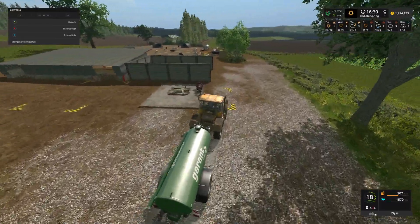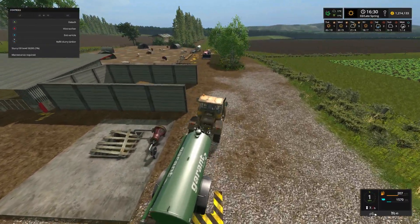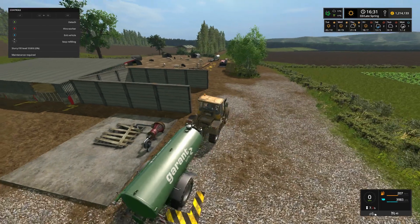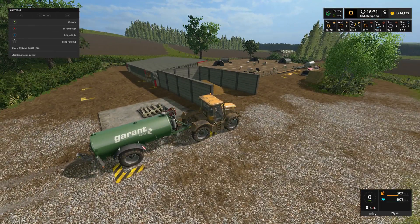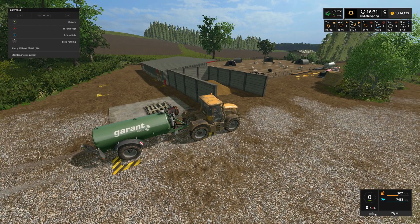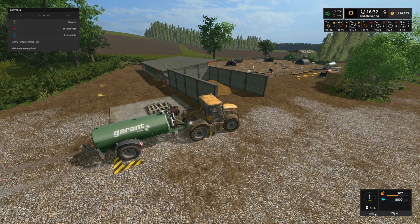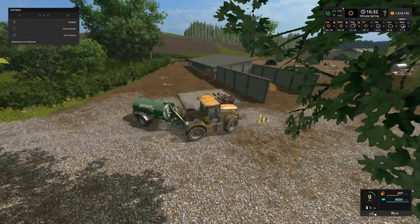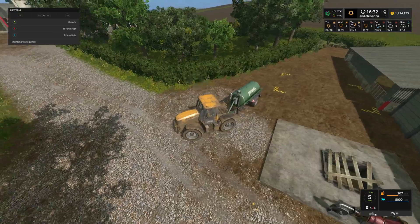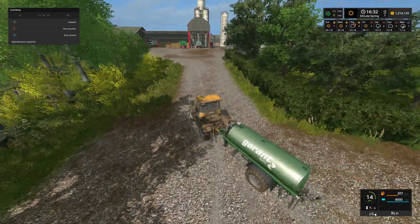All we need to do is come to the slurry fill point. I've got 58,000 litres in there - it's only seven percent full so we've got plenty in there. We'll fill this right up because it'll soon drain through. I'm not sure how many fields we'll get done with this but we'll make a start.